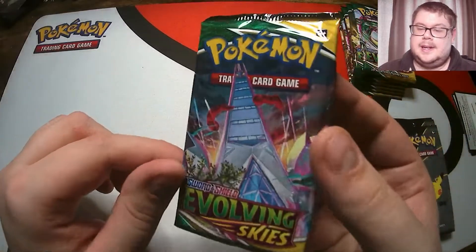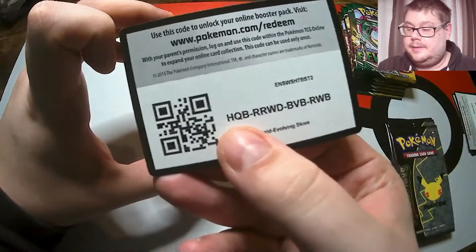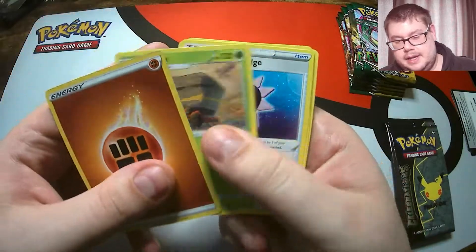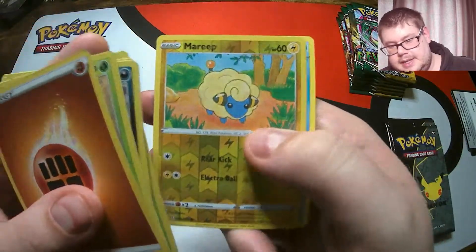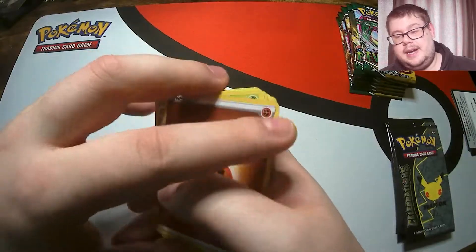Another Evolving Skies then. Two hits already, let's hope we keep them going. Hopefully I want to open some Celebrations, so hopefully we do get some non-holos. But I won't say no to just getting a hit in every pack, that's for sure. So in here we have a Hitmonchan, Petilil, a Mareep Reverse, and a non-holo Milotic. So our Celebrations pack, here we come.